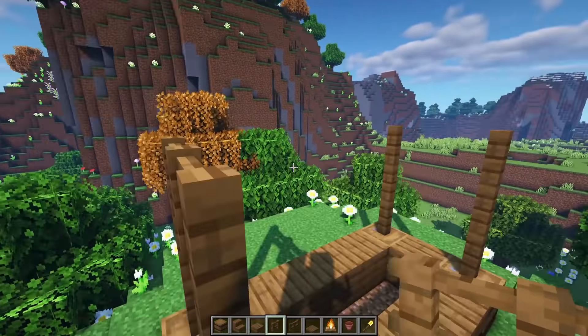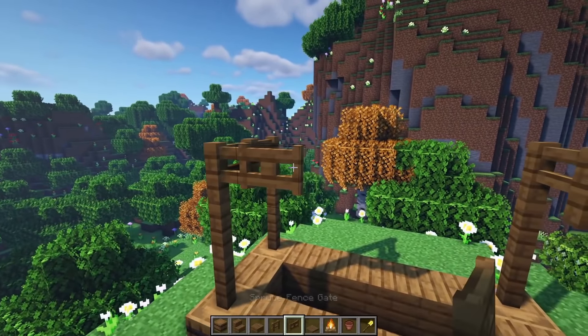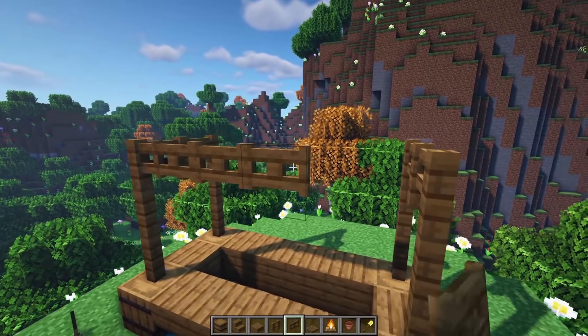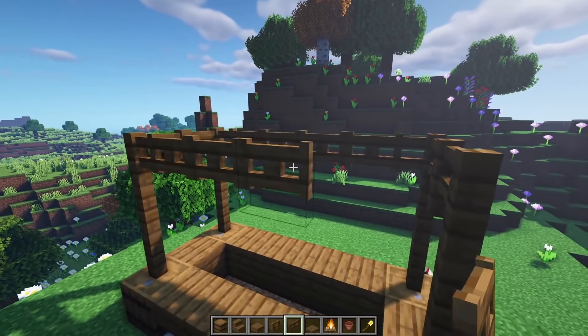Here on this corner we're going to put a spruce fence and another spruce fence right here. We're going to connect these fences together with fence gates from that fence to this one on this side. Then really simple, just repeat it over here on this end, just like so.